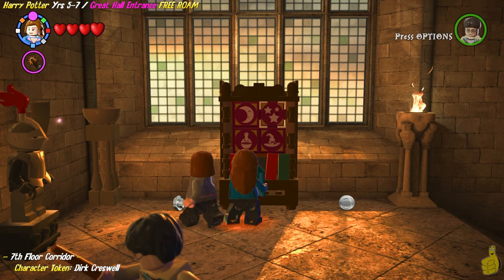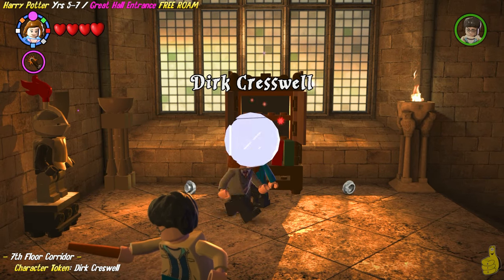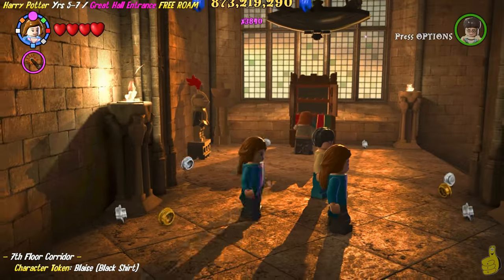Did I mess that one up too? My bad, anyhow. We'll go ahead and hack this bookcase — finally — and look at that: Dirk Cresswell. We've got him added. Next up is Blaise in the black shirt.